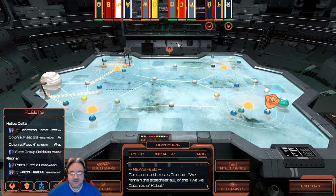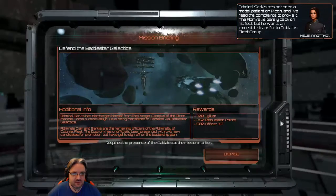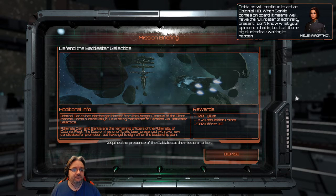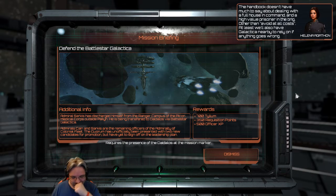Okay, let's check out Mission 2. Admiral Sarkis has not been a model patient on PyCon, and he wants an immediate transfer to Daedalus fleet group. When Sarkis comes on board it means we'll have the full roster of Admiralty present — one big clusterfrock waiting to happen. The handbook doesn't have much to say about dealing with a full house in command and a high-value prisoner in the brig, other than avoid at all costs. At least we'll have Galactica nearby.